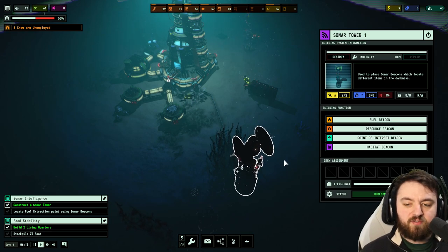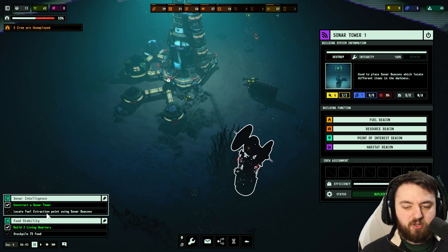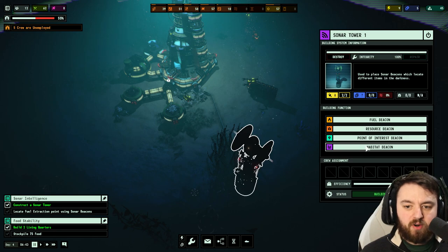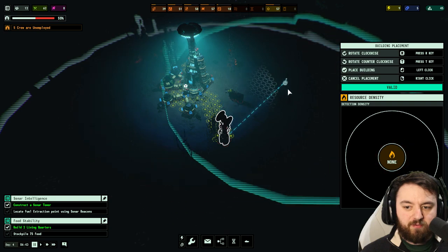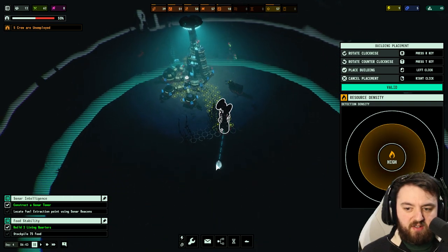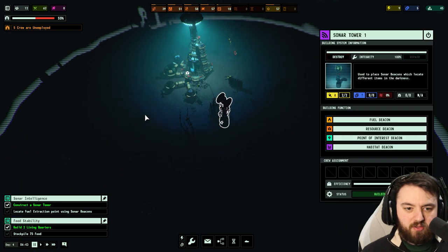The sonar tower is finished. Let's see — we can locate a fuel extraction point using the beacon. You can find resource beacons, points of interest, or habitat beacons, so you can use it for whatever you're looking for. At the moment we need fuel, and we can see detection is quite high over here, so we'll deploy it right there.